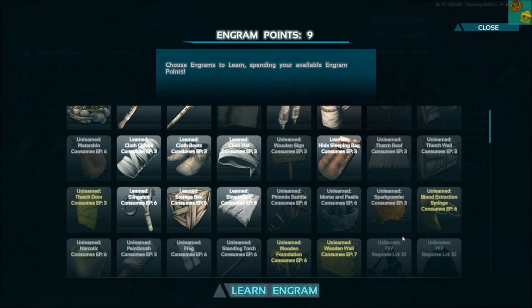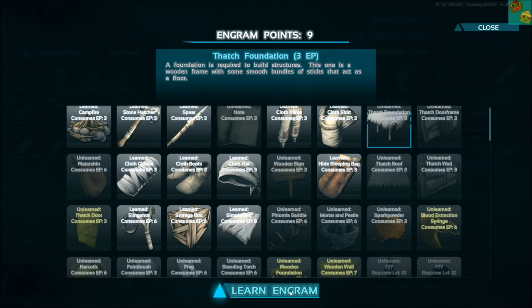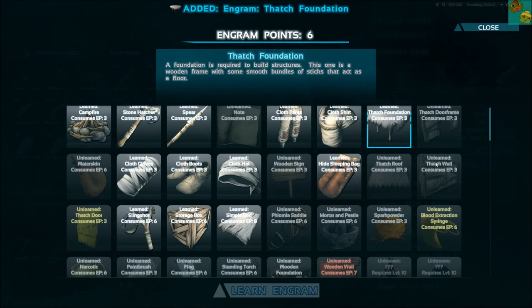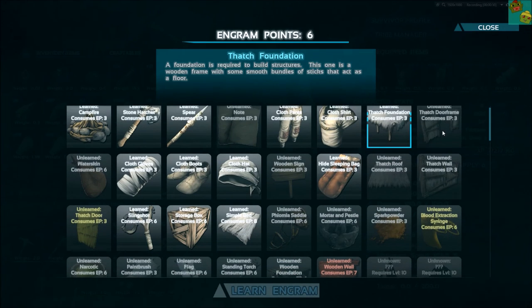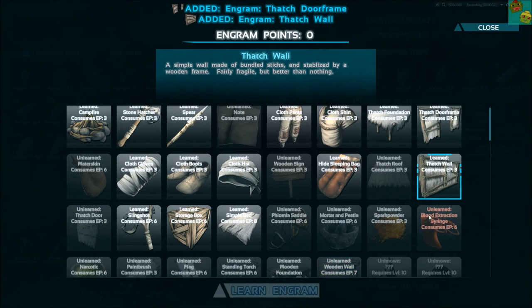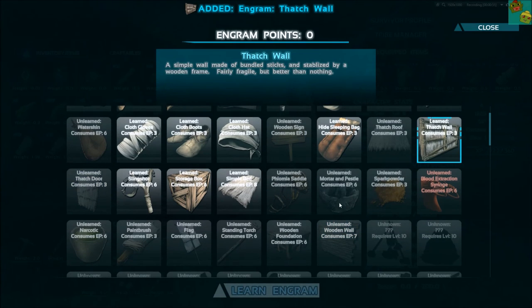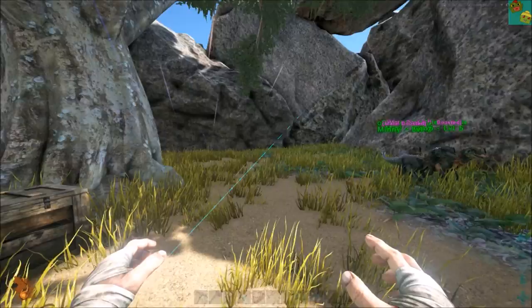All we need to learn is the foundation, which is right here. I'm going to learn that one, and then next time I level up I'm going to do something. Let's do doorway and then the walls. And then next time I'm going to do mortar and pestle and spark powder, because it's a nice easy way to get some good quick experience points.